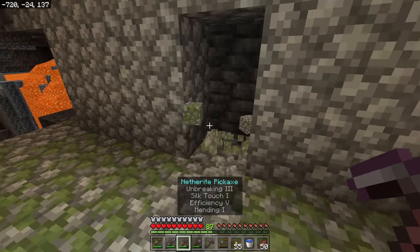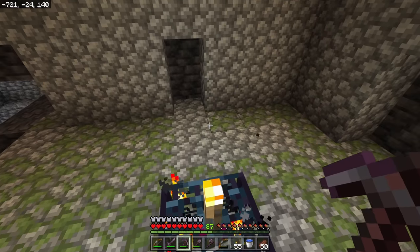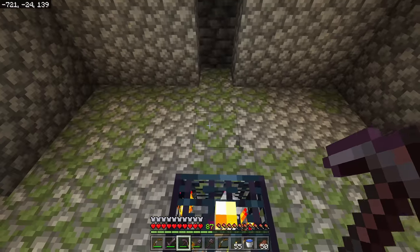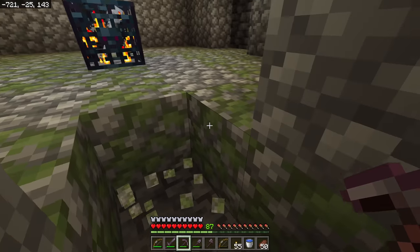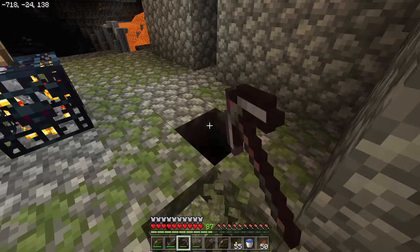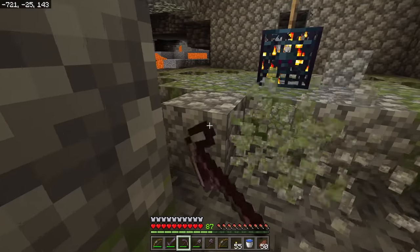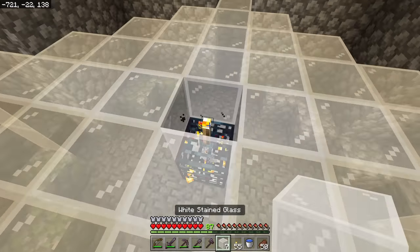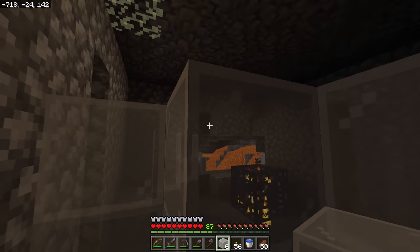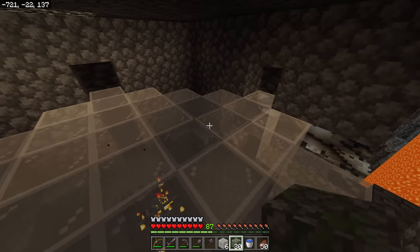The area in which mobs can spawn is slightly different between Bedrock and Java edition. It is actually a square on Java edition, and it is more of a diamond shape — like a square at a 45-degree angle — on Bedrock edition. Here you can see the entire spawnable area on Bedrock edition. If I take the torch out, mobs are not spawning — that's because every single spawn spot is blocked. So this is another way you can permanently shut off a spawner.